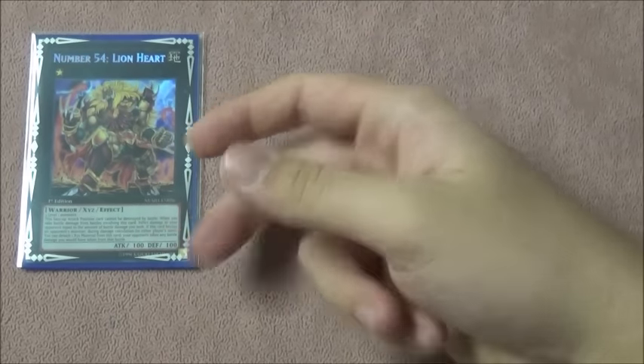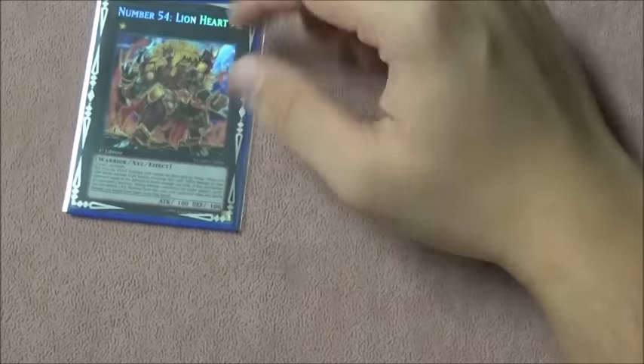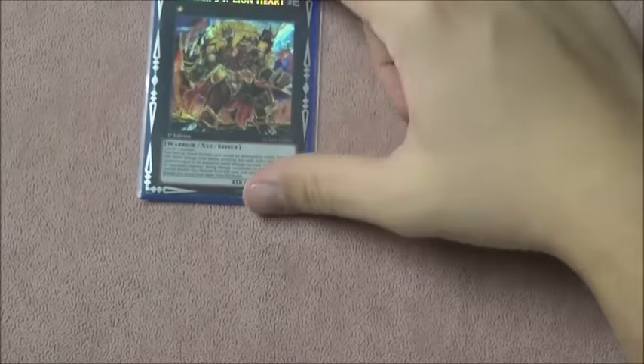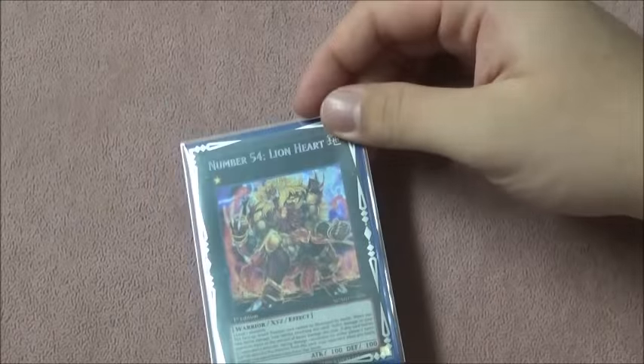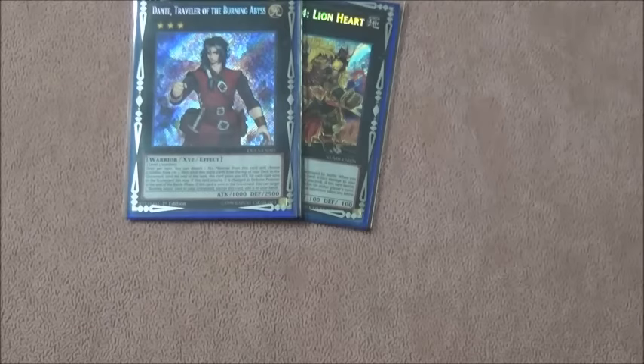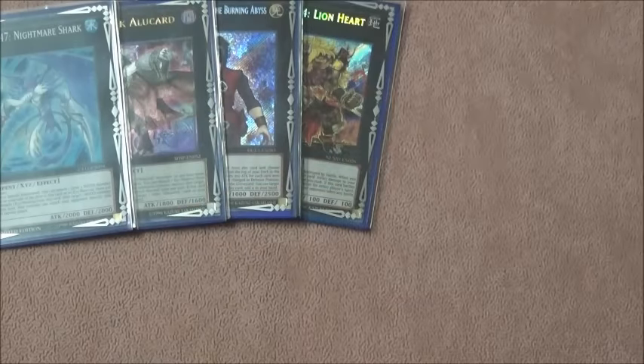I play one Number 154 Lionheart. You can't summon it the turn you activate Mouse's effect, but what often happens is I normal summon Mouse, it gets destroyed in attack, then I have Wings in hand, so I normal summon Wings and overlay for Lionheart. It's actually quite busted — it can't be destroyed by battle, and if you take battle damage your opponent takes the same amount. You can detach once per turn, so you attack into a Dark Destroyer and your opponent takes 5800 damage. I also play Dante, Alucard, Nightmare Shark, and Number 30 Acid Golem for your Tour Guide plays.